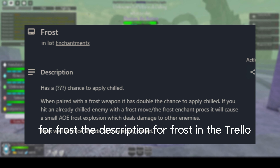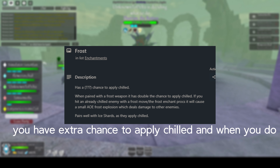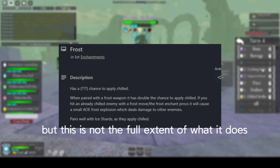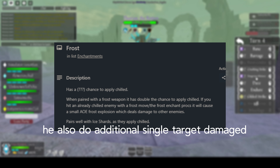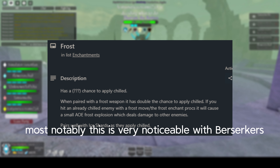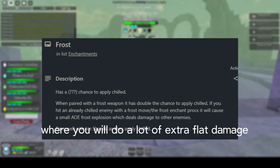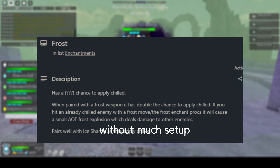For Frost, the description in the Trello is that you have an extra chance to apply Chilled, and when you do, you'll deal AoE damage. But that's not the full extent — you also deal additional single-target damage if the target has Frost. Most notably, this is very noticeable with Berserker's Carnage with the Frost Ice Rhin Greatsword, where you do a lot of extra flat damage, allowing Carnage to deal upwards of 4000 damage without much setup.